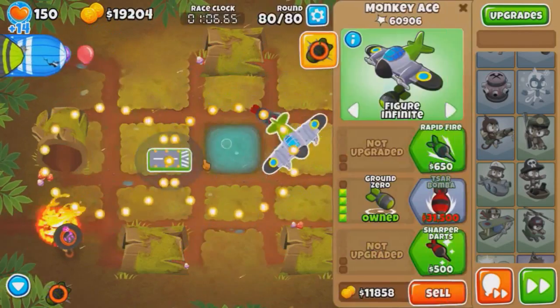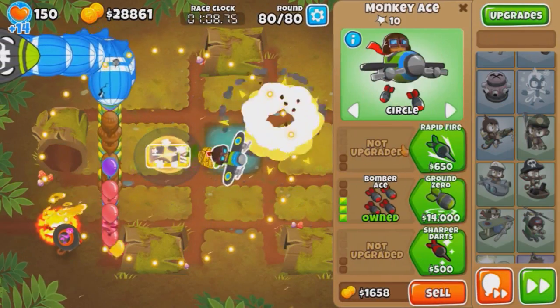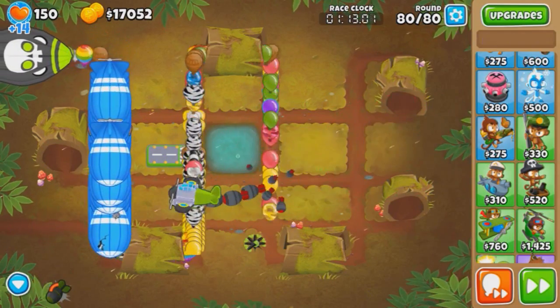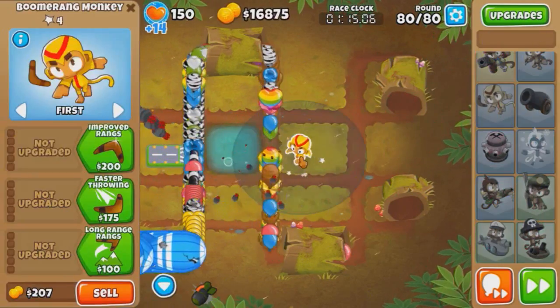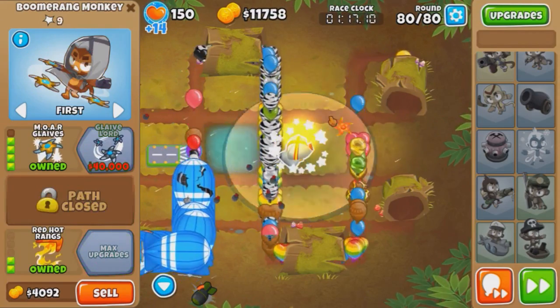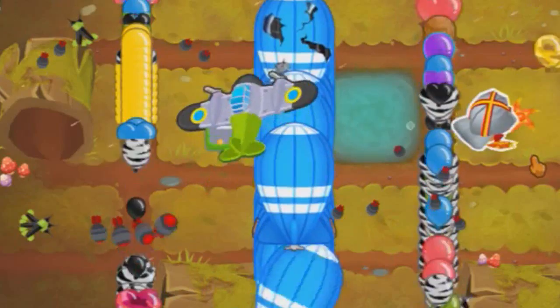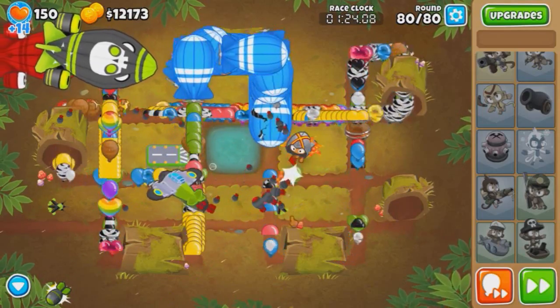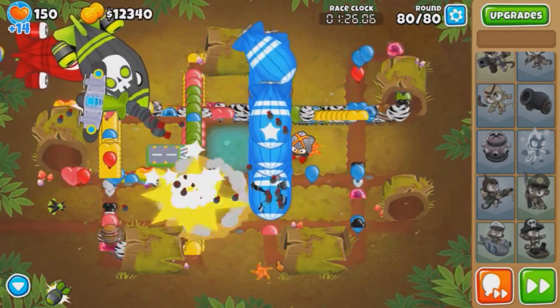So let me use the Ground Zero now. Sell it, buy it back. Hopefully I don't run into the glitch where you're stuck in a loop forever. Let me just get a 4-0-0 too. Oh shit - we ran into the bug. No. We ran into the bug, guys. The bug strikes again, man.